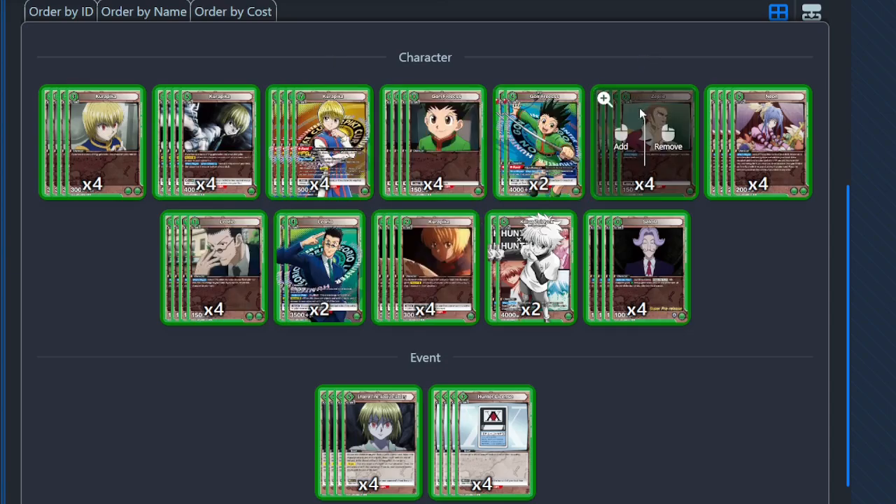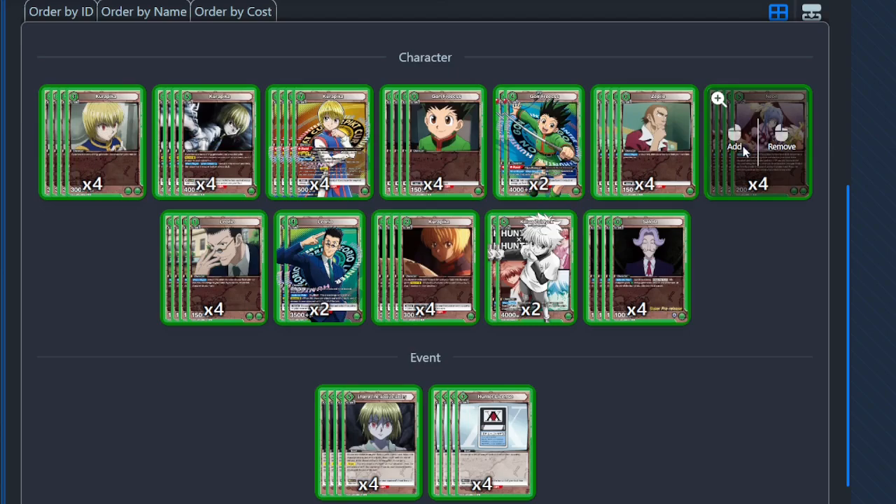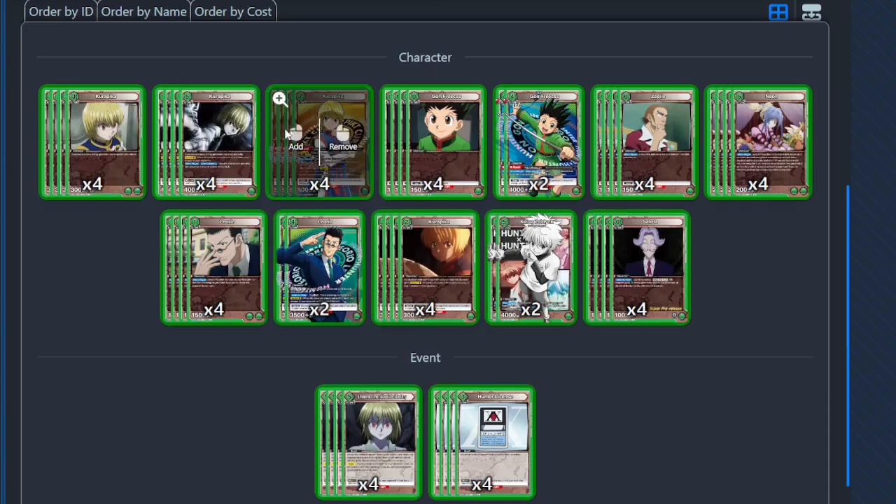What you want to do is start with the Zepiles — Zepiles lets you look at the top of the deck, keeps searching, and gets rid of whatever you don't need. Once you have three energy, you can push out the Corapicas into the Neons. If you can play the Neon, you now have the seven energy necessary to pull off the Corapica. If you hit the Corapica from the Neon, that's absolutely insane because Neon lets you play anything in the top four of your deck for one AP for free.